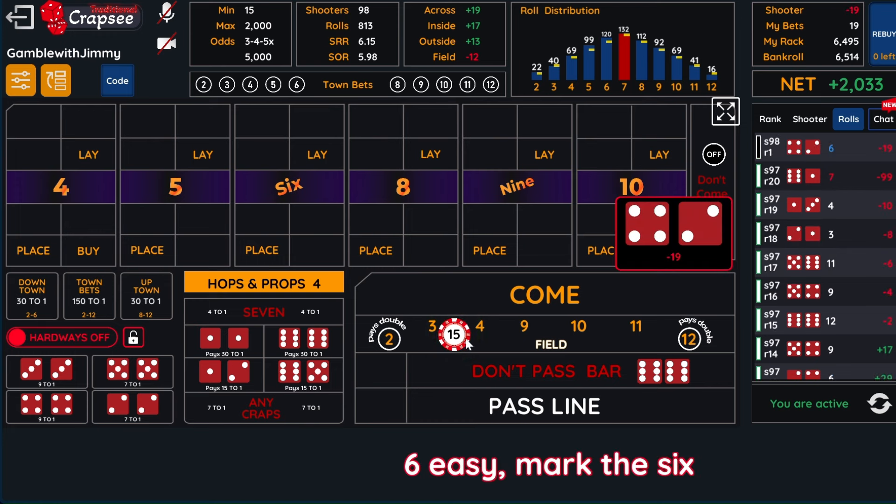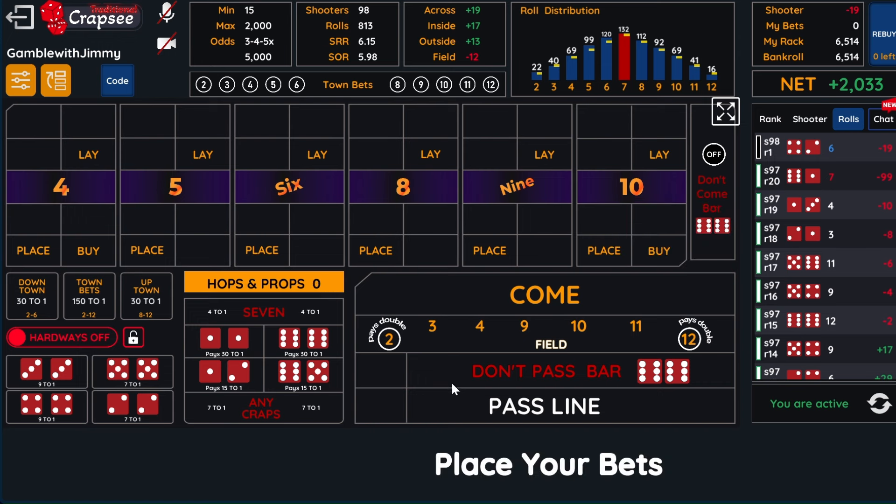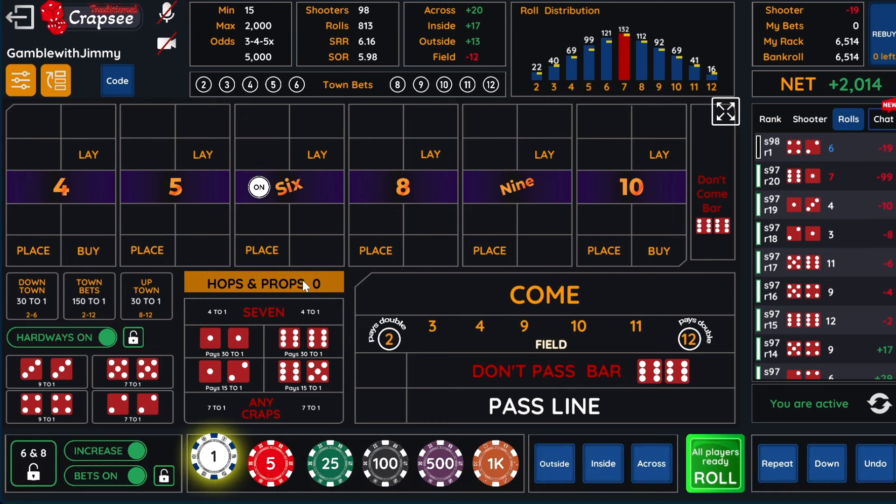So that's going to be a total loss — we're going to lose $15 and $4. What we're trying to do with the field is it's designed to hit a field bet to cover our hops. Because we're hopping the $5 and $9, if we have the field and we hit the $9 hop, we get paid on the field and the $9 hop. If we hit the $5 hop, it reimburses us for the field.